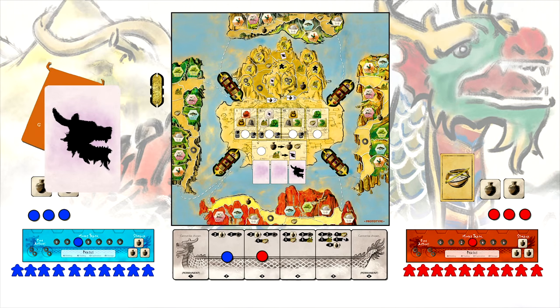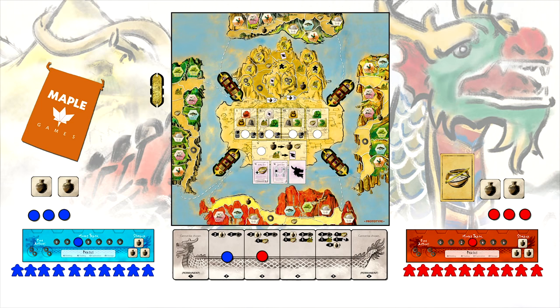Shuffle the bonus cards and reveal the top 2 cards placing them near the game board. Place gold and food cards near the game board. Give the first player marker to a random player or select a first player by any method. You are now set up and ready to play your first game of Dragon Boats of the Four Seas.